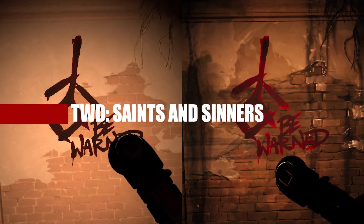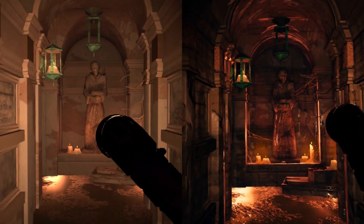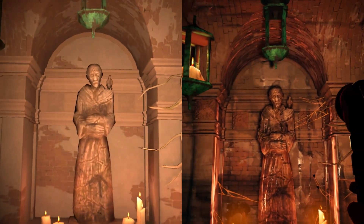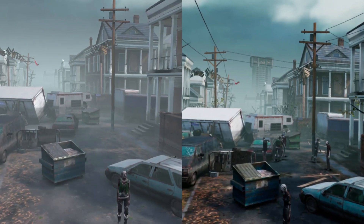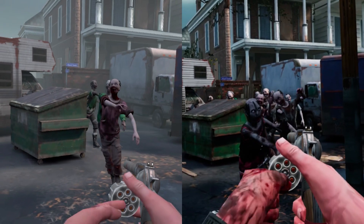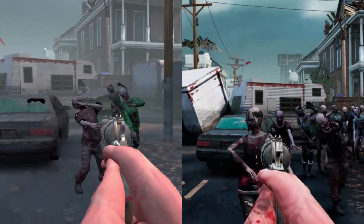We're starting with one of my favorite VR games ever, The Walking Dead Saints and Sinners. The Quest 3 Enhanced Edition looks absolutely incredible and has some of the biggest visual upgrades I've seen yet. This includes better lighting and shadows making the atmosphere even better, as well as higher resolution textures and increased draw distances, giving you more details and less of the fog that was used to make the game run well on previous headsets.